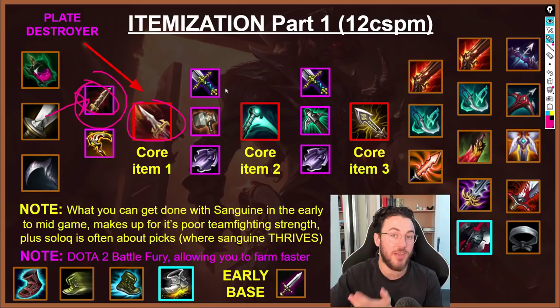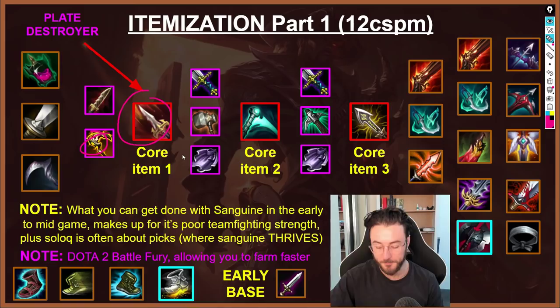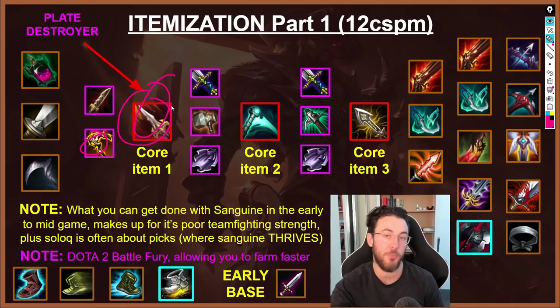One of the biggest strengths of Serrated Dirk is that if you chunk out the enemy or poke them out and they can't really stay under tower, this is the best item for killing plates — you absolutely obliterate plates. This ties into Lucian's identity perfectly as a lane bully. You can poke out your opponent with Culling or by all-inning down the long lane, and if they back up, you can easily get one or two plates by yourself. It actively changes how many plates you're going to get in the lane, and because you're isolated and one of the best 1v1 champions, you get a lot of value from this item.